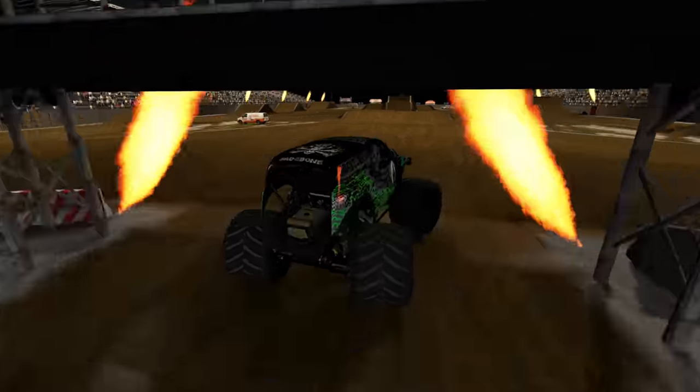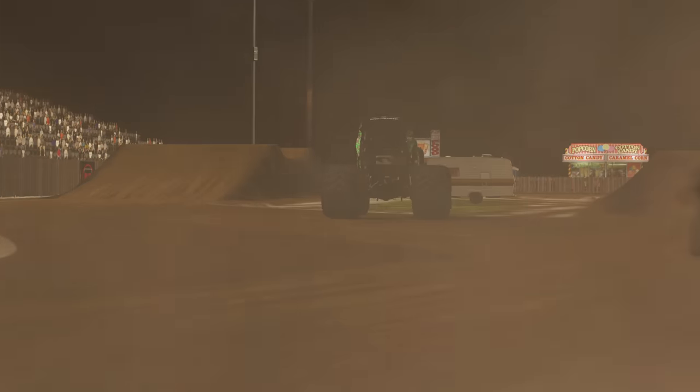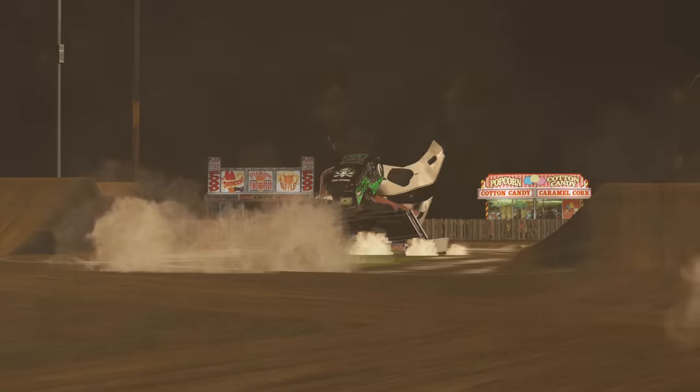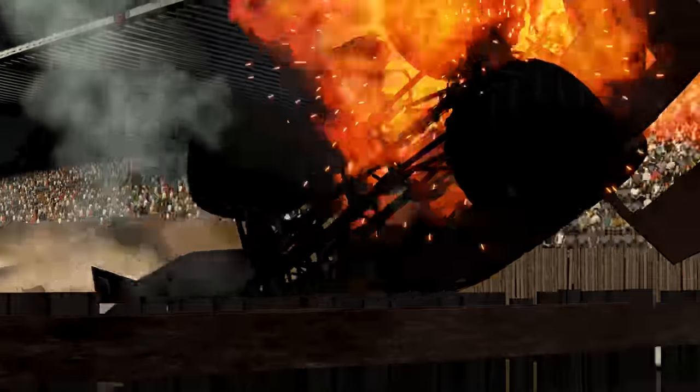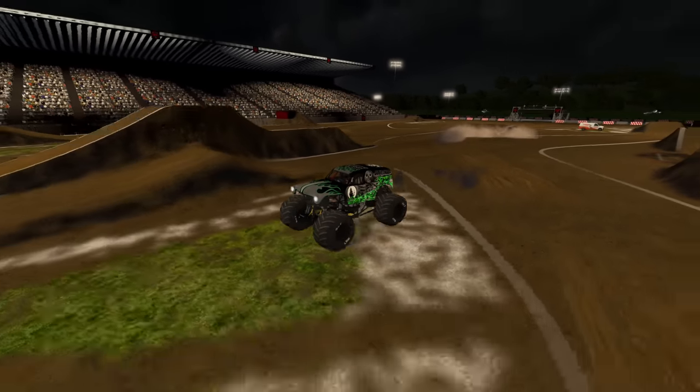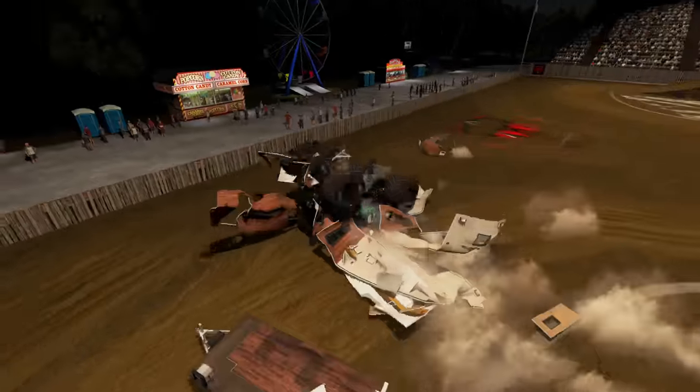Rolling into the arena next, we've got Gravedigger Overcast. He's going straight for the campers — a huge smash. He rolls over. Gravedigger is on fire, and that's going to end Gravedigger's run. Check out this replay. What a crash.